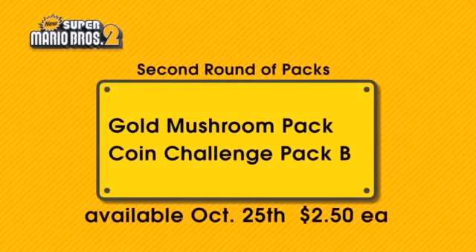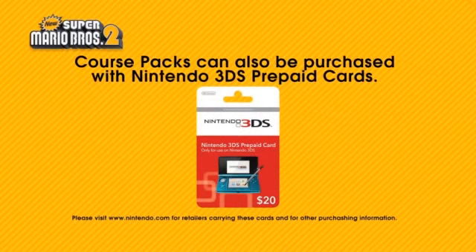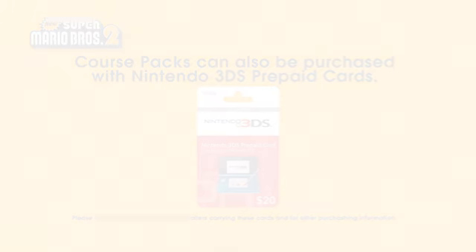The second round of downloadable course packs for New Super Mario Bros. 2 will be available for download starting October 25th. Downloadable course packs can also be purchased using prepaid Nintendo cards, by adding funds to your eShop wallet with a credit card, or by purchasing a download code. For details, please see Nintendo's official website.